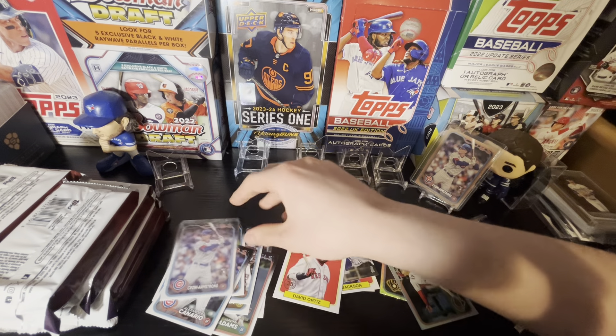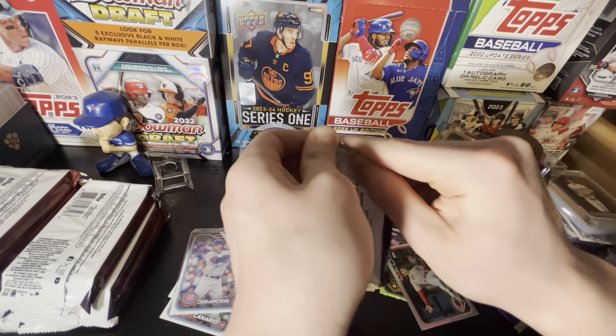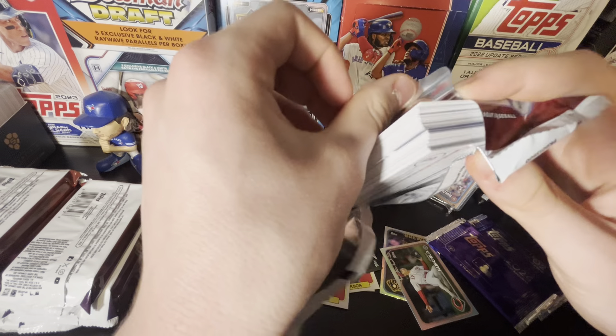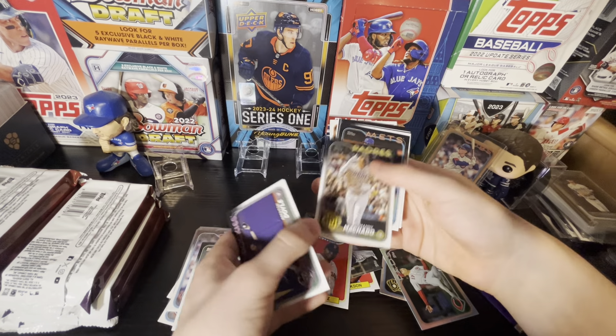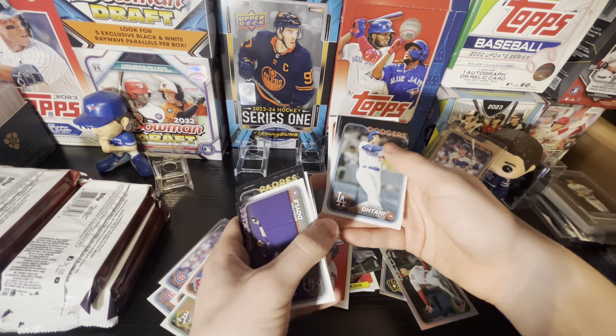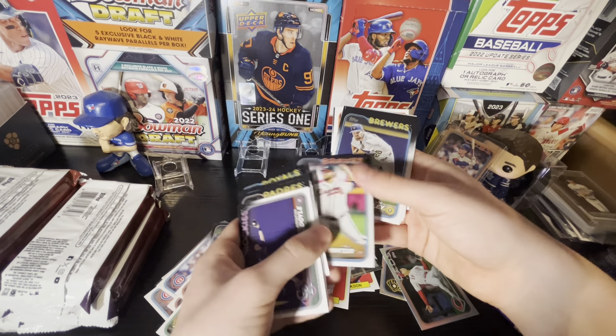I'll sleeve up the Pete Carr Armstrong. Two packs in, getting three hits per box and I haven't gotten any of the hits yet. This pack looks to have no relics here — Connor Phillips, Joe Boyle, Manny Machado, Javi Baez, Shohei with the Dodgers — that's gonna be a pretty nice card if you get it paralleled up as well.